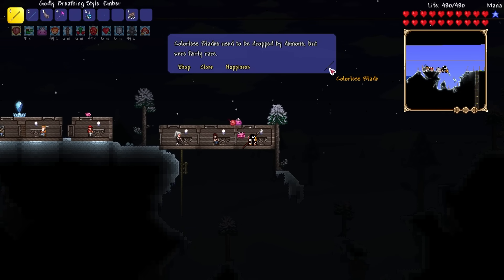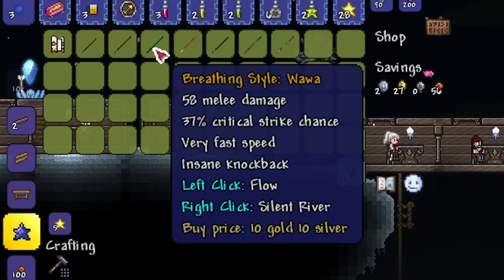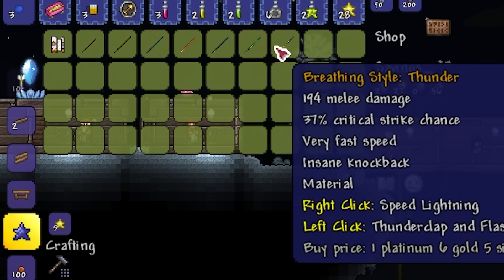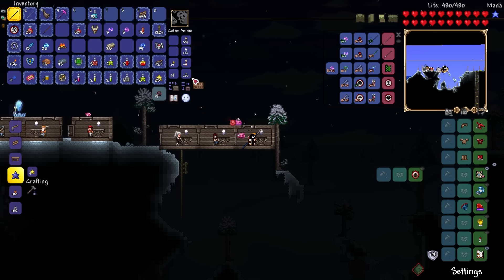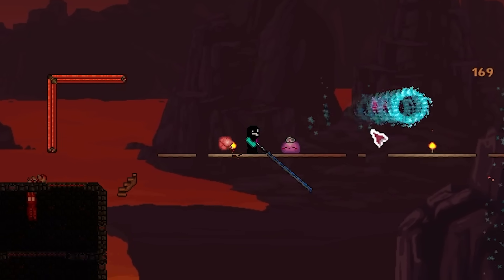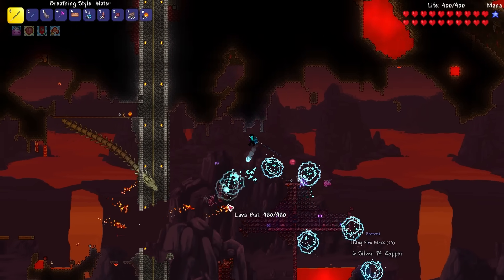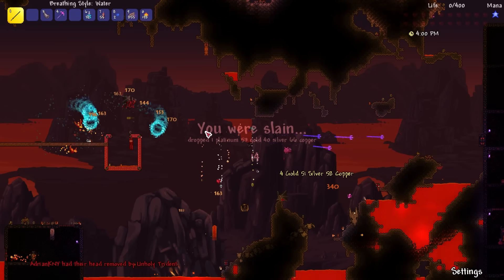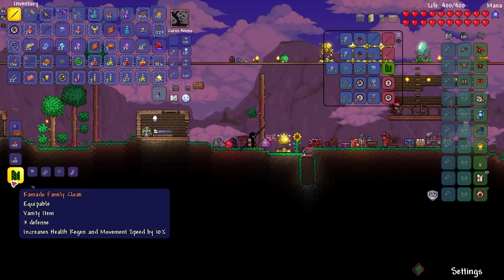What comes next in this mod is absolutely insane — dare I say it will tear you a new asshole because you might shit yourself in excitement. I walked over to Rengoku and opened his shop — absolutely shocked by the amount of new breathing forms available. The first one I chose was Water Breathing. Testing it out against demons — oh my god, this sword is absolutely insane, absolutely broken. It should not be this strong early on.